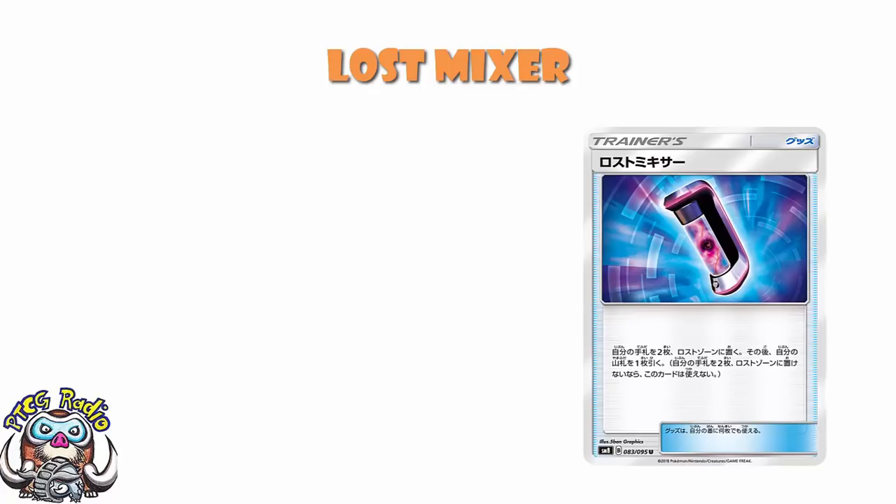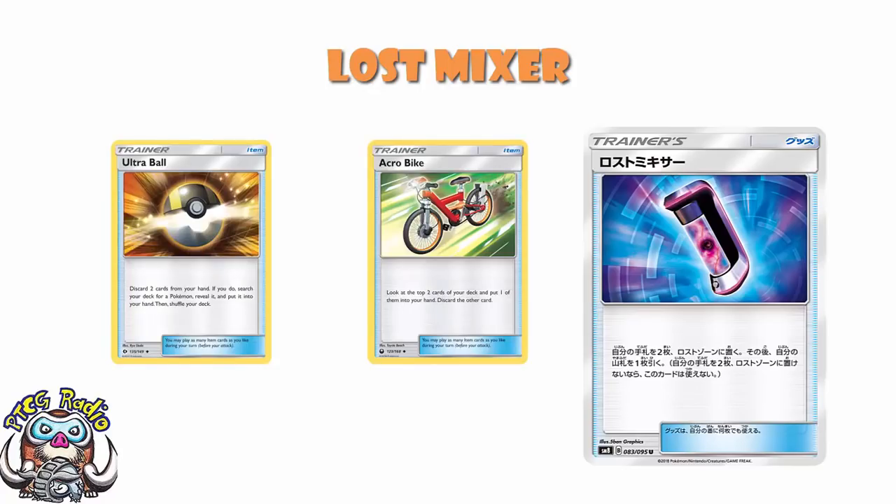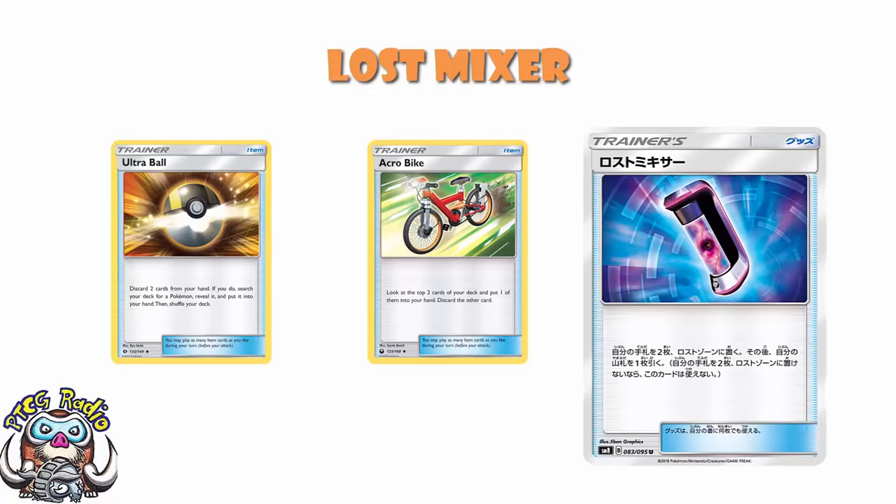It's not even playing an Ultra Ball — discarding two cards from your hand — that can be super annoying. Lost Zoning cards? No. Let's just discount it as a draw card. If you're fully desperate to draw a card, I suppose it's okay. But what's way more exciting is that it puts two cards in the lost zone from your hand. At that point, drawing a card becomes an ancillary benefit — and as an ancillary benefit, drawing a card is amazing.